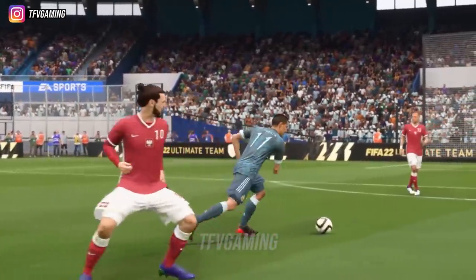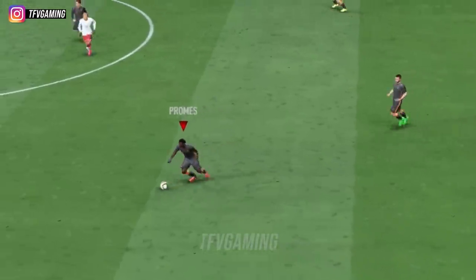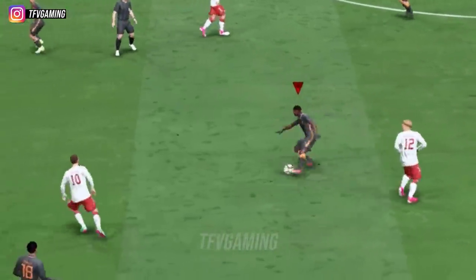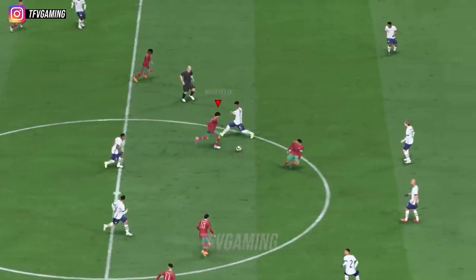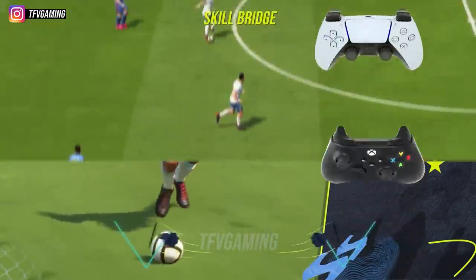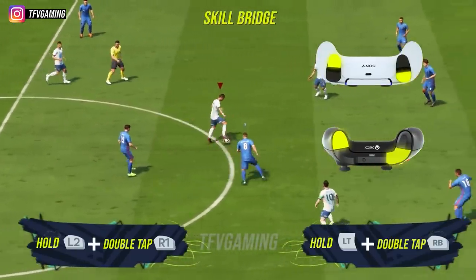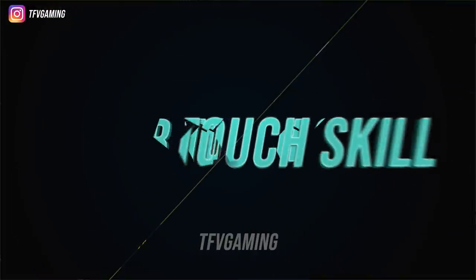Even though it looks like a speed boost, this is not a bridge and doesn't work like one — it's a fancier ball roll that also has a knock-on at the end. To perform the skill bridge, you double tap RB/R1 just like the bridge, but you also have to press LT/L2 with it. So LT/L2 and then double tap RB/R1.